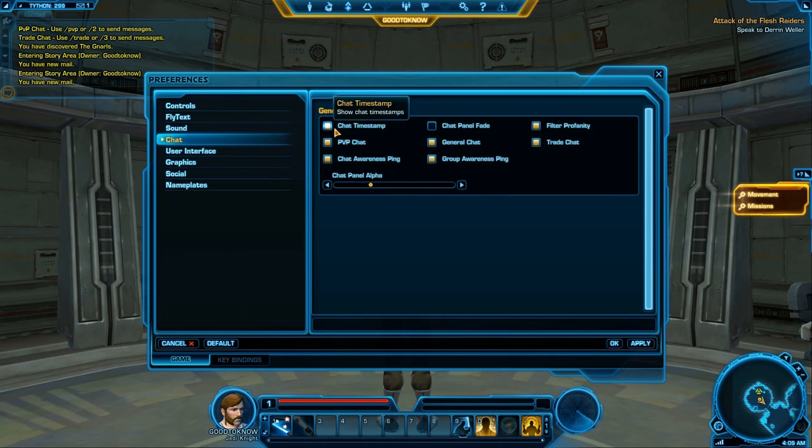Chat Timestamp is always good to know if you've missed something recently, or if someone said goodbye 10 minutes ago. Chat Panel Fade controls whether the chat fades out, and with Alpha you can adjust how it looks.